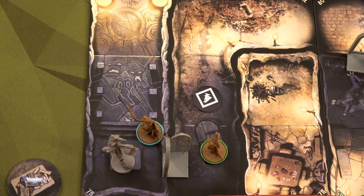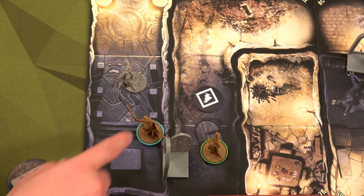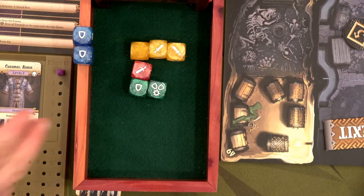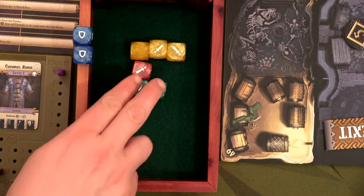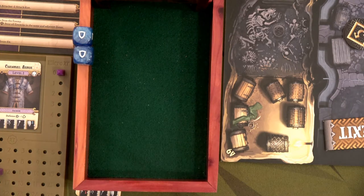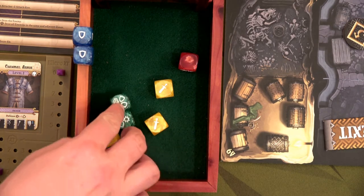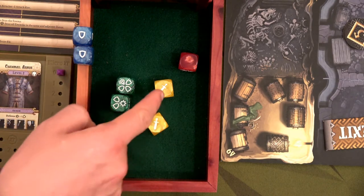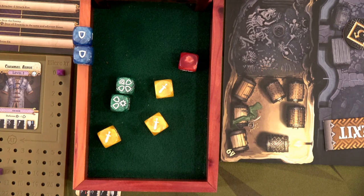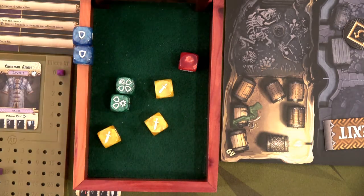Now the air elemental is going to counterattack. She only has magic attacks, so she's going to slip over here — she does have slippery — and then attack Ostara. The air elemental rolls four attack. We've got our two green defense, and since we have our shield bearer ability, we have two shields automatically. Hoping that payback can actually come into play. Ask and you shall receive! Seven shields versus three hits — we now get to activate our payback effect, doing two direct wounds to the air elemental. Boom! That means the air elemental only has six health.